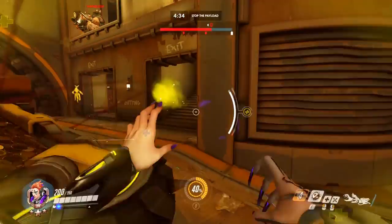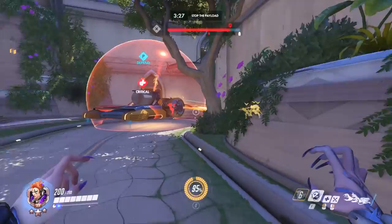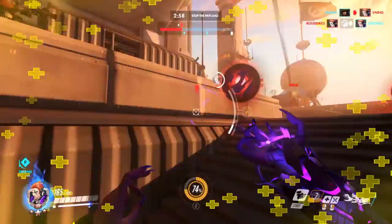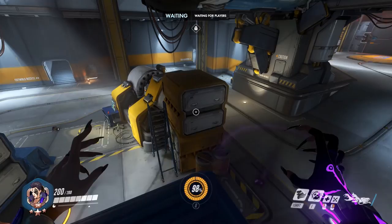Moira also has a great mobility option with her Fade. Taking a page out of both Reaper's and Tracer's books, Fade acts as a quick dash that makes Moira invulnerable to damage and healing and causes her to disappear from sight for a second. From the opponent's perspective, it can be pretty disorienting to try and find you after a Fade, so use it to disengage from fights whenever you feel threatened. With only 200 health points, she's still pretty squishy, but since Fade is technically a dash, there are opportunities for some clever movement.